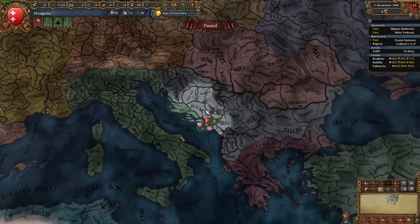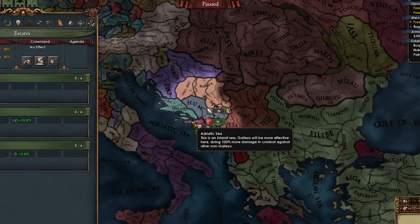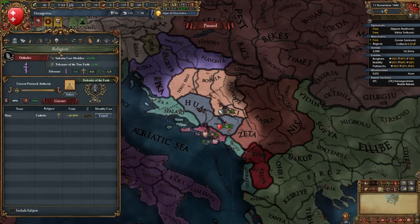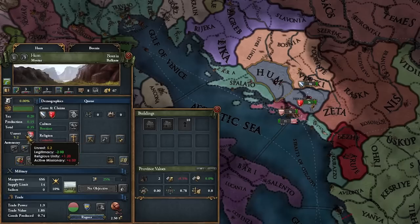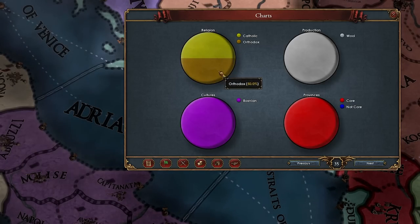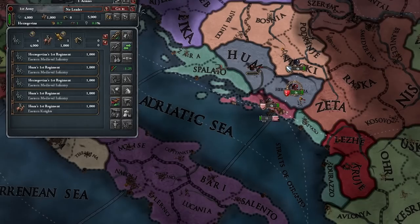The first thing we need to do is fight Bosnia and Serbia, but first let me get the estates in order and flip to Catholic. I'll send a missionary there and lower missionary maintenance to get some zealots. The nobles should flip to religious zealots and we should be able to accept their demands right away, since our country is about 50/50 Catholic. Our force limit is seven, so let's swap out the horse for three more infantry regiments.